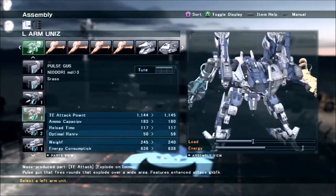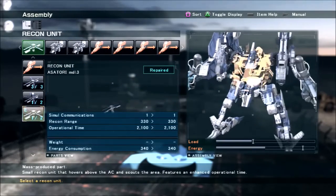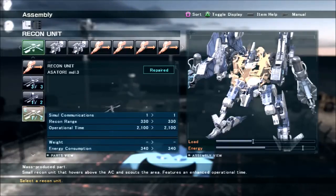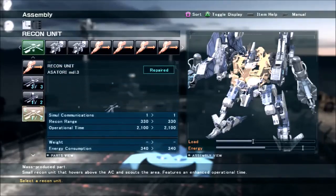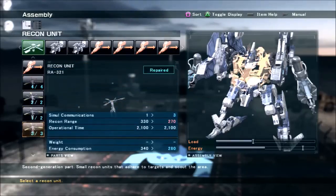Recons are really all user choice. If you go for a core with a high number of recons you can go for those. Assetory 3 are pretty standard among most people. You can also go for sticky type recons if you want to play more of an ambush role, but that depends on your personal preference.